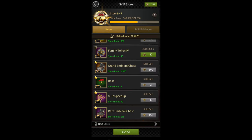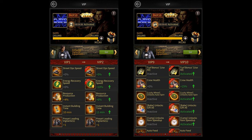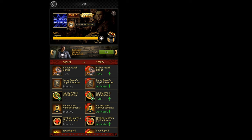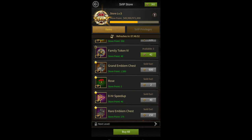Then there is the SVIP store. In order to access the SVIP store, you first need to be SVIP 10. This is extremely difficult for new players because you need to go from VIP 1 to VIP 10, then unlock SVIP 1, and then go all the way from SVIP 1 to SVIP 10. But that's not enough — you also have to get the SVIP store to level 2 to be able to buy roses from it. Once you have a level 2 SVIP store, you can buy up to 20 roses per day using 40 SVIP points, which is equivalent to 800 VIP points — a pretty good deal.